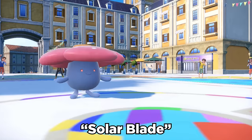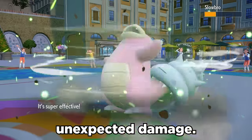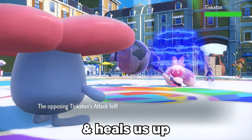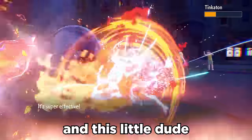We pair this with Solar Blade, which is a 125 power grass move that doesn't have to charge in the sun, and we can do some unexpected damage. Combo that with Strength Sap, which drops the opponent's attack stat and heals us up for longevity, plus Terra Fire to catch Steel types, and this little dude can really get going.